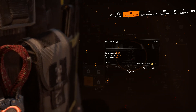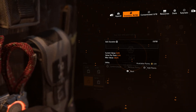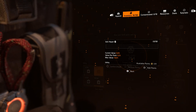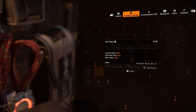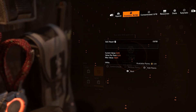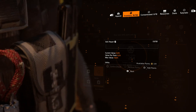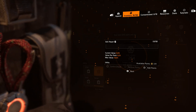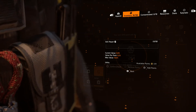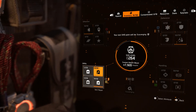I would probably say skill duration last for most builds, with the exception being if you are using the Chem Launcher. If you're a heavy Chem Launcher user — using the Oxidizer or the Reinforcer — definitely go with duration, because that increases the length your cloud is in the air, giving you more healing or more Oxidizer damage. But if you're using the Restorer Hive, Mender Seeker, or Fixer Drone, you'll benefit more from skill repair than skill duration.